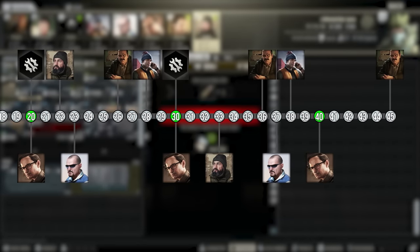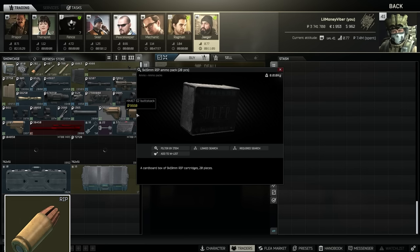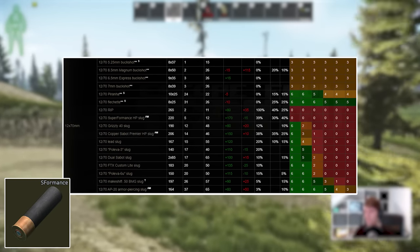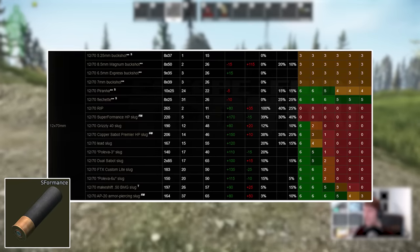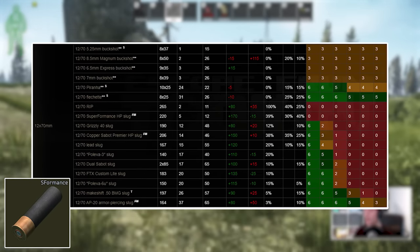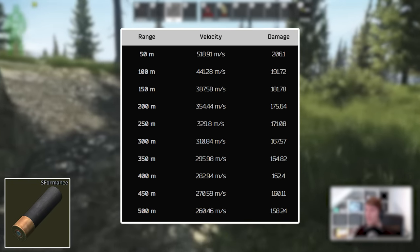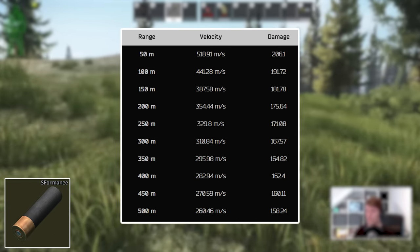Moving up into the level 4 traders with Jaeger 4 at level 33 as our first one — he sells 9mm RIP for leg meta and 12 gauge Superformance slugs for the shotguns. This slug is some people's favourite because it has the highest accuracy percentage at plus 170% and one of the highest damages overall with 220. The one thing to be careful about is the starting muzzle velocity of Superformance slugs is extremely high, which makes the zeroing kind of funky. It's worth using it a few times just to get used to it because often you have to shoot low to hit higher on your target.